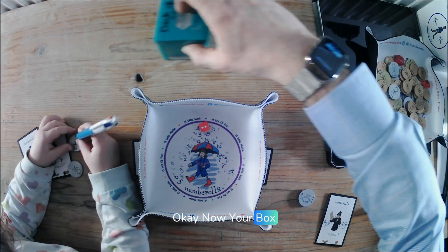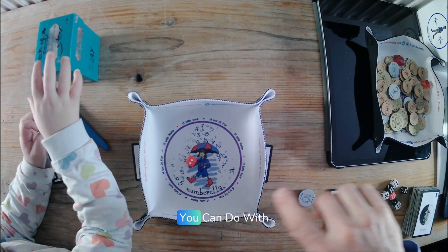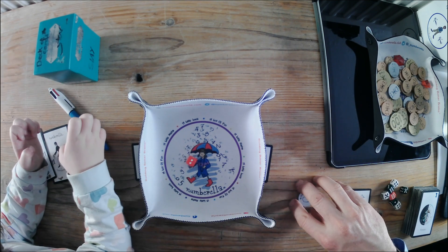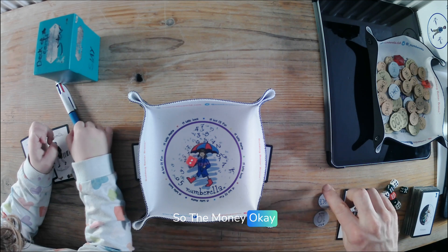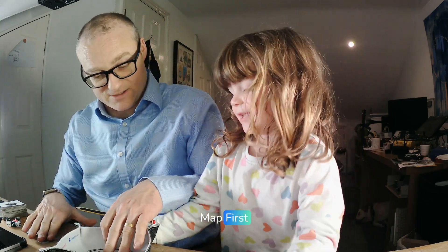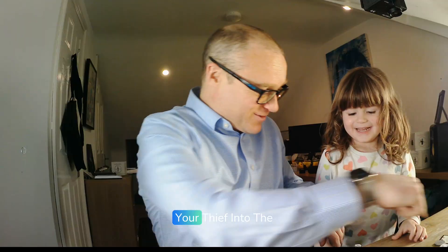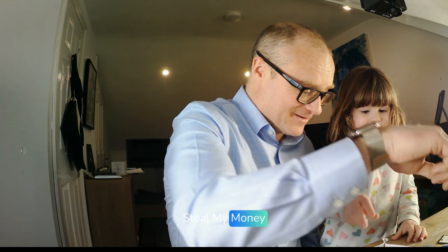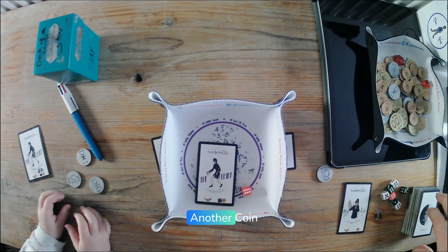Now your box, your turn. Now, do you know what you can do with your thieves now? What can you do? Steal their money. You could steal my money. You've got to throw them into the map first. You've got to throw your thief into the map before you can steal my money. And then I have to pay you. And then you get another card.